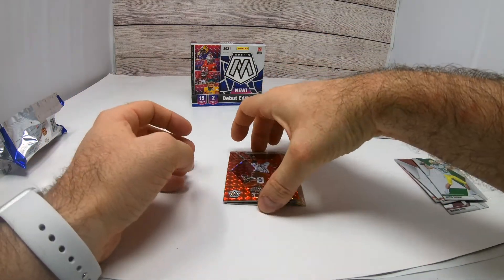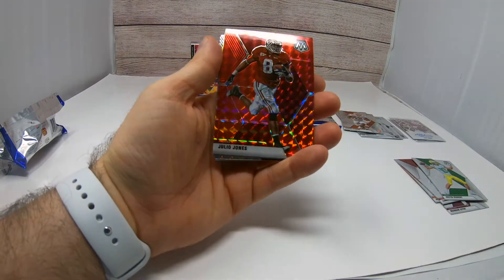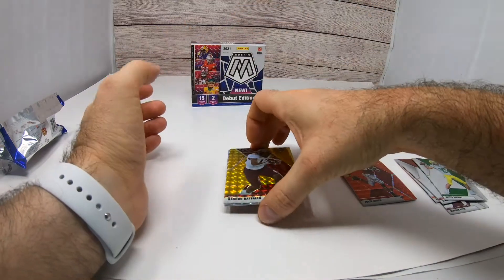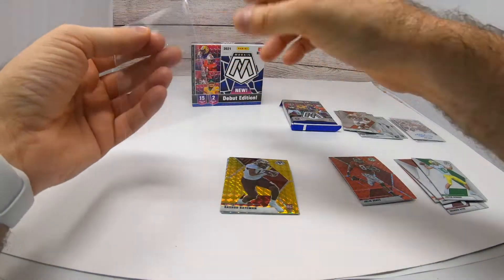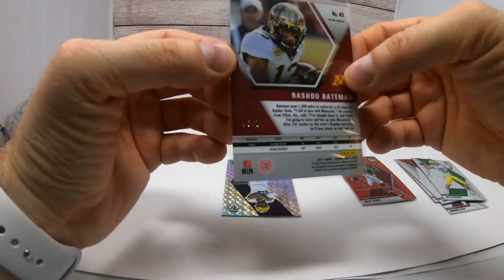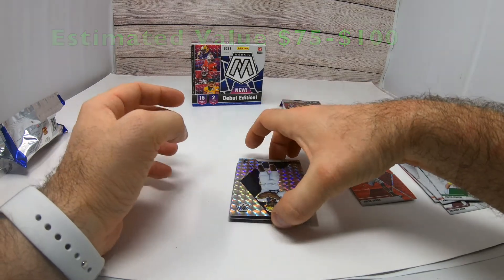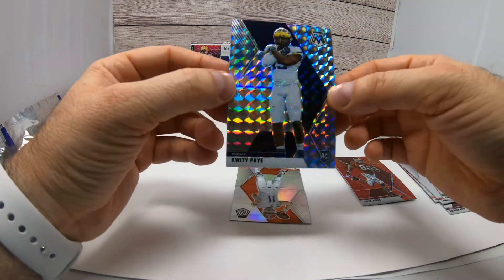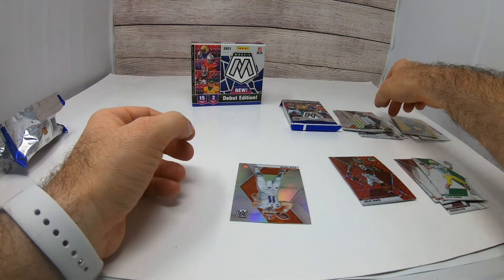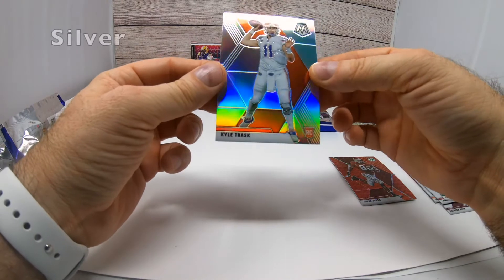May have to get another one of these if they're this good. We've got a nice red parallel — Julio Jones. And then our gold card: Rashad Bateman, first-round wide receiver. The gold is numbered out of 10 — very nice. We also got another first rounder, Kwity Paye, who went to the Colts — not numbered but still a nice one. Last out of this pack, a Kyle Trask rookie card.